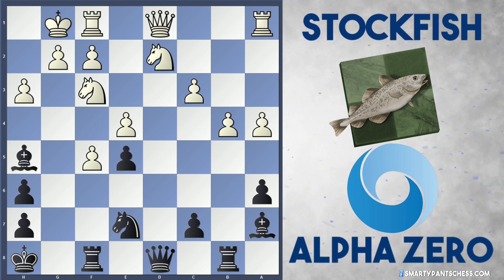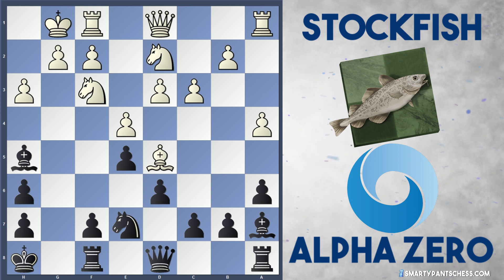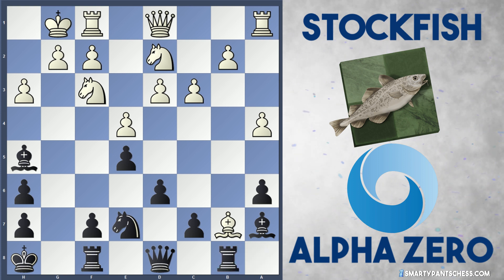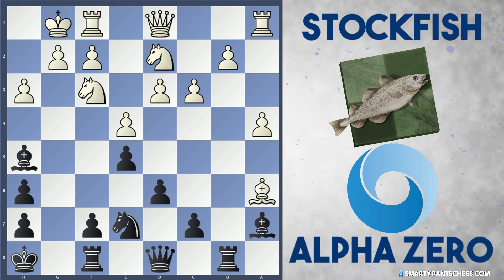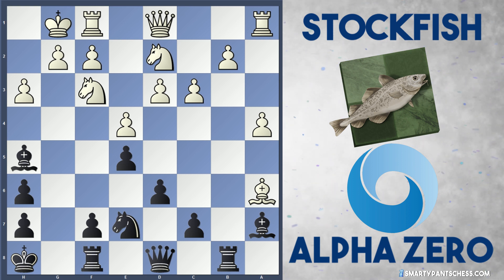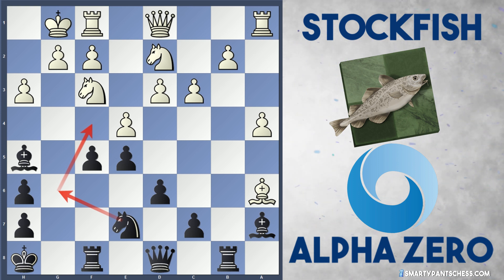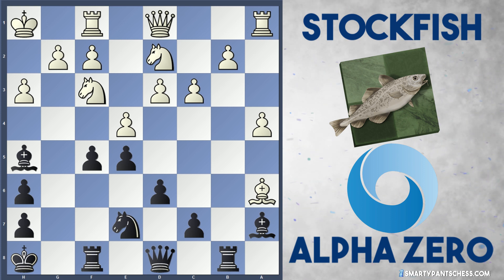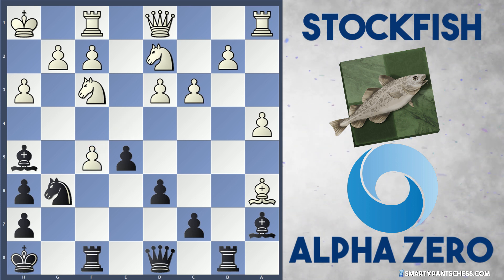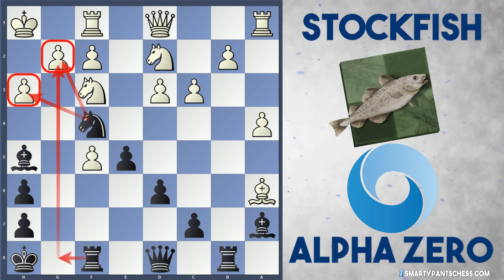Instead, Alpha Zero was intelligent enough to play knight to e7 instead of f5, and actually gives up the b7 and a6 pawns to gain an attack. Bishop takes b7 was played by Stockfish, rook b8 attacking the bishop, bishop takes a6. So Stockfish has taken two pawns and Alpha Zero sacrificed them to gain an initiative. Alpha Zero now plays f5 getting into the attack, preparing knight g6 to knight f4. King h1 is played by Stockfish, knight g6 from Alpha Zero, and Stockfish takes on f5. Interestingly, Alpha Zero ignores this and plays knight to f4.